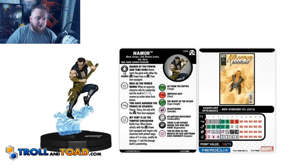That trait is called Bearer of the Power and Time Gems. Namor starts the game with either the Black Panther and the Illuminati Power Gem or the Black Panther and the Illuminati Time Gem equipped. Pretty cool — it seems like these traits where they get the special equipment are half price compared to what that object would normally cost.